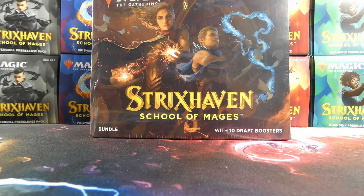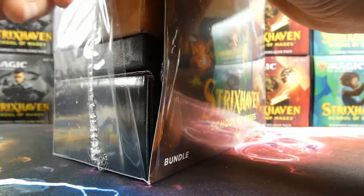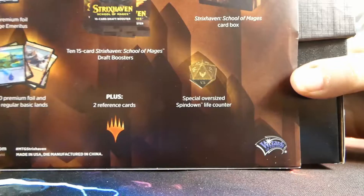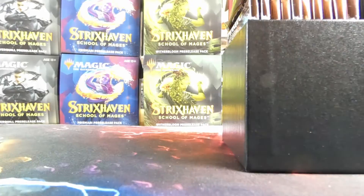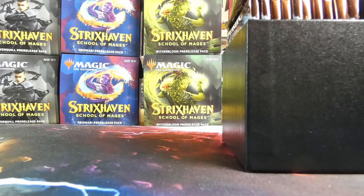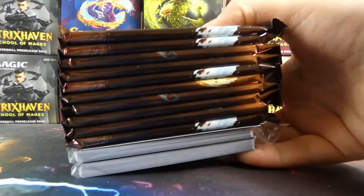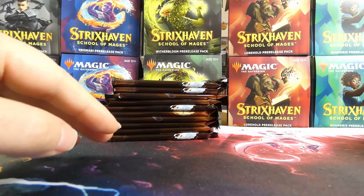Now we're here for Amy's opening. As mentioned, you've already seen the bundle contents besides the packs, so there's no need for Amy to show anything else — it'll save some time. So Amy just pulls out the packs and we get going.